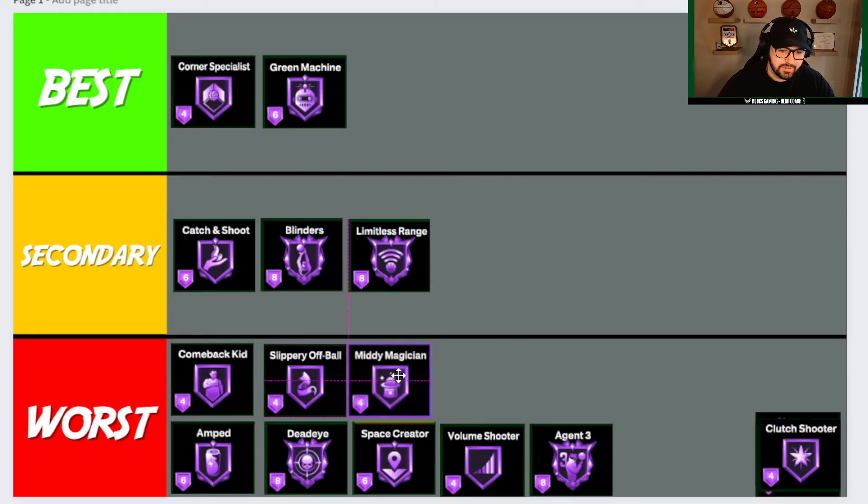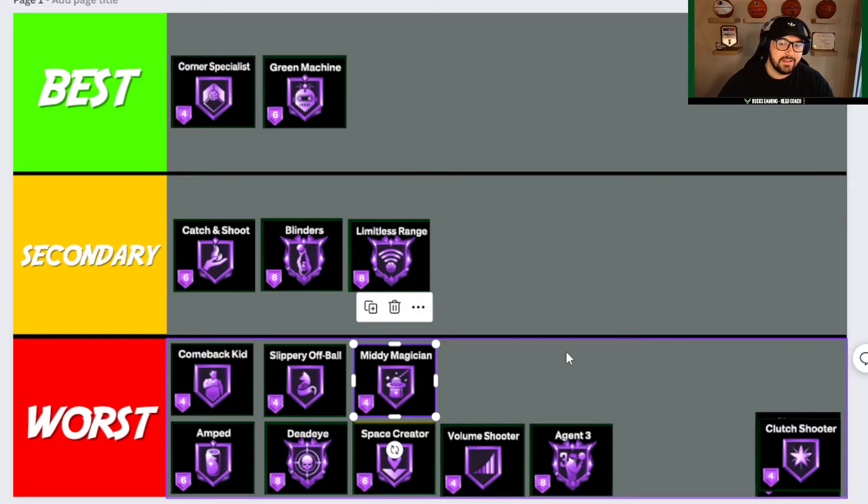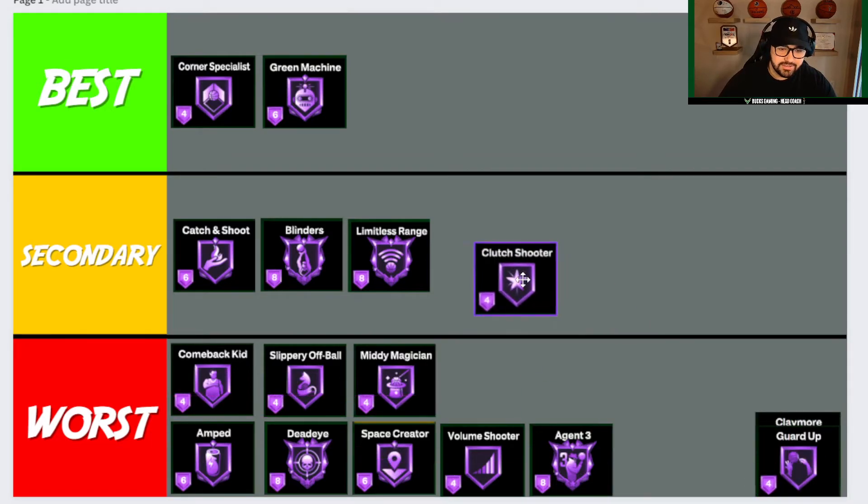Mini Magician is also going to Worst. Shooting fading mids as a lock in pro-am and rec — you're catching it, maybe taking one or two dribbles, you might get a front fade. But how many times are you really going to do that? You already have Corner Specialist boosting your corner threes and mid-ranges, so Mini Magician is kind of overkill. Those badge points are better used in other areas to boost your player more effectively.